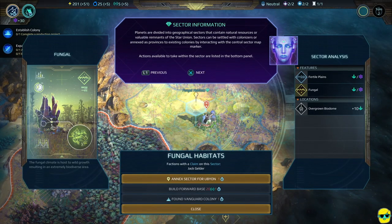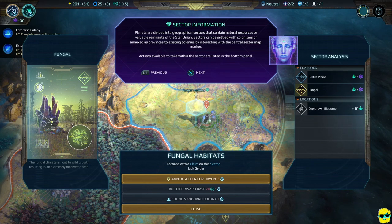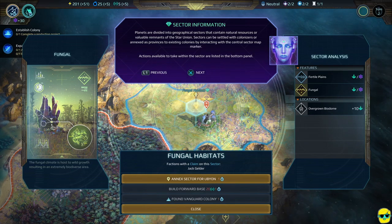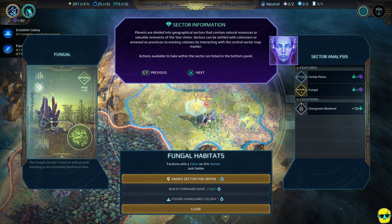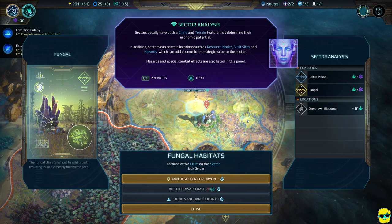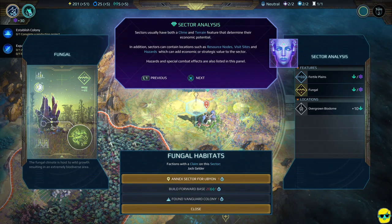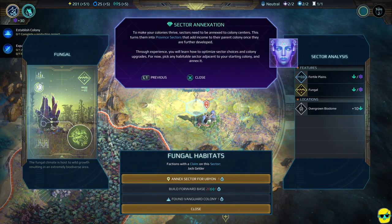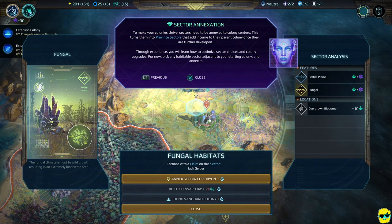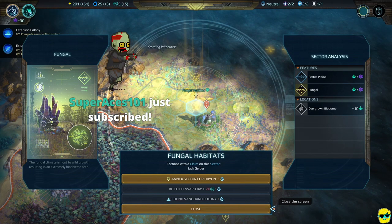Planets are divided into geographical sectors that contain natural resources or valuable remnants of the Star Union. Sectors can be settled with colonizers or annexed as provinces to existing colonies by interacting with the central sector map marker. Actions available within the sector are listed in the bottom panel. This is the sector — I thought I was standing on the sector square and selecting it like the colony, but it's not the colony. It just takes one turn to annex this. Sectors usually have both a climate and terrain feature that determine their economic potential.